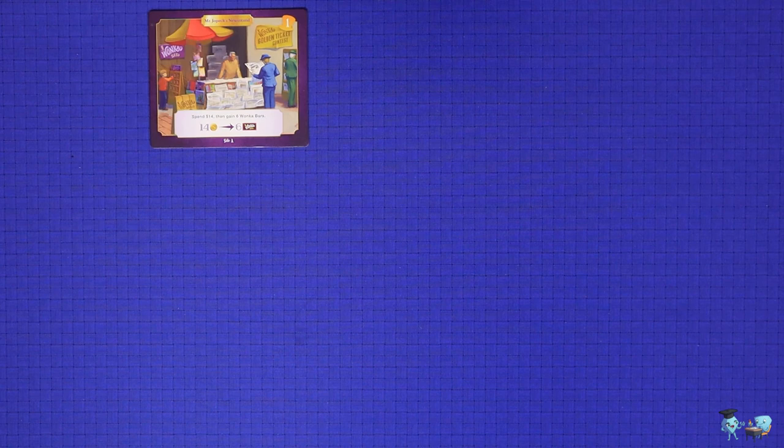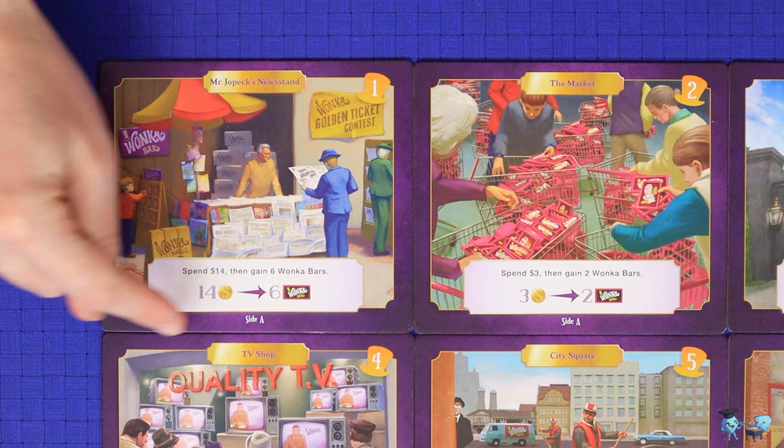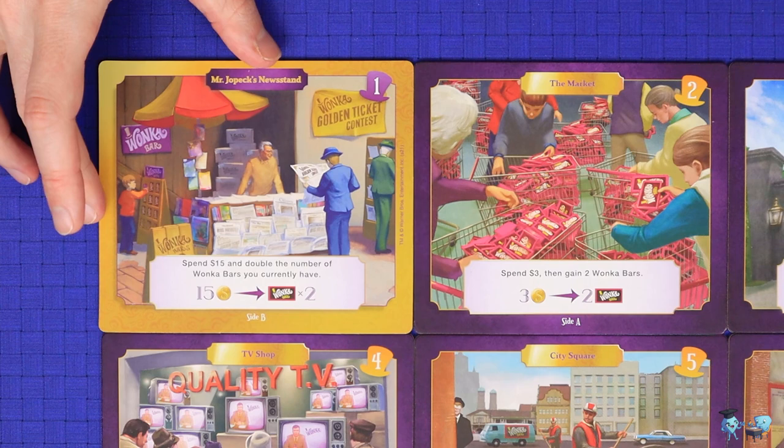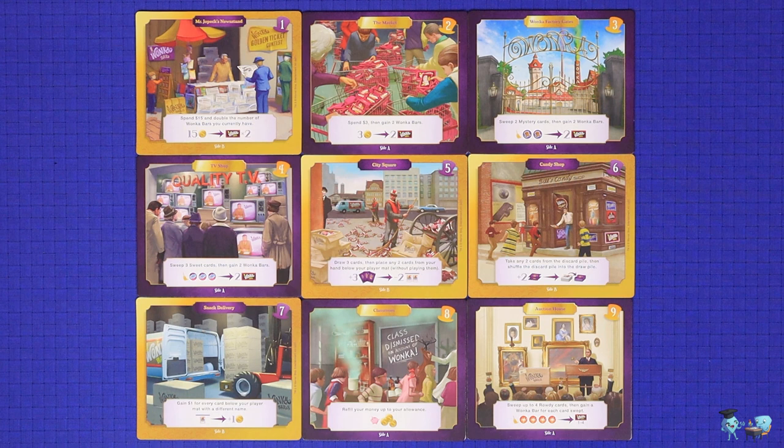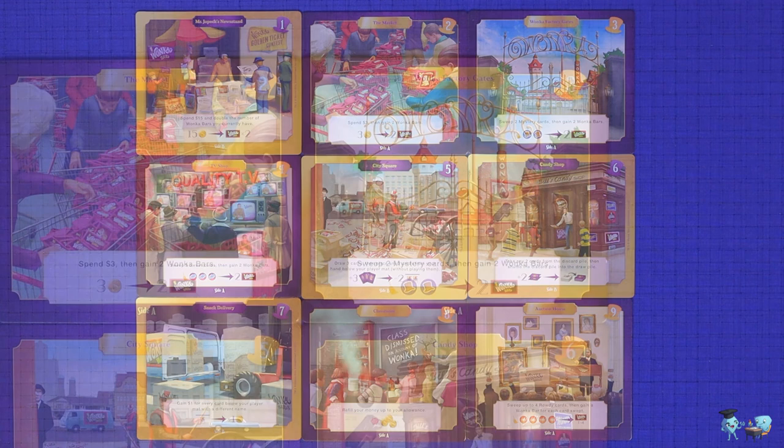Next, lay out the 9 location tiles in numerical order, from number 1 in the top left through to number 9 in the bottom right. In your first game, you should use the simpler purple coloured side A, but in subsequent games you can use the more advanced gold coloured side B. You can even use a mixture of side A and side B tiles, with the only rule being that if there are any side B tiles, then the city square at position 5 must also be on side B.